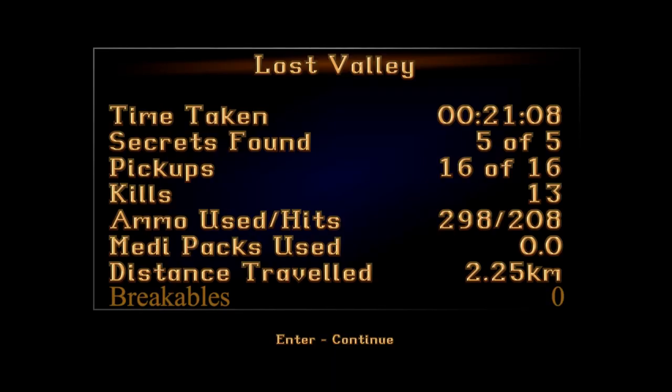Let us see the statistics. Lost Valley — still took us 21 minutes. We have found all five secrets, all 16 pickups, and we have killed all 13 enemies — that's why we unlocked the T-Rex Extinct achievement. We also unlock the achievement for picking up the shotgun before any of those cogwheels. And there is one more achievement in this level that I'm going to show you how to get.